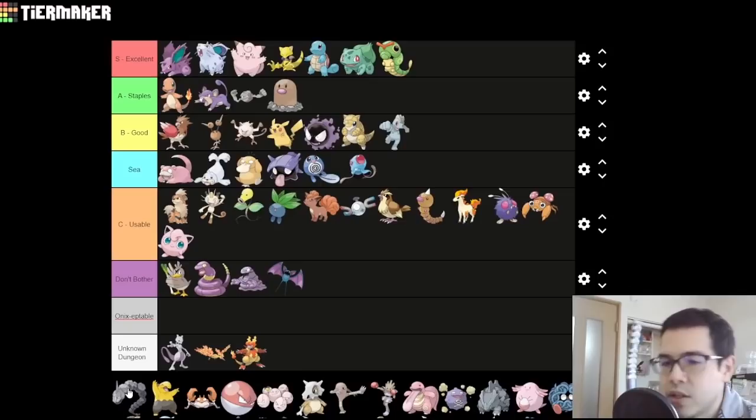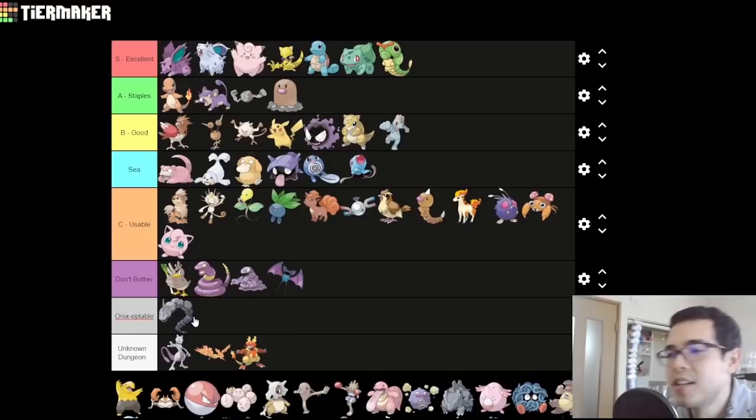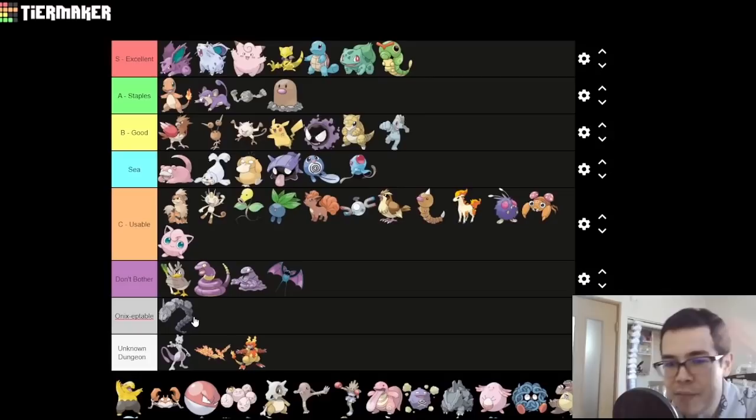Onix — you guys know I don't like Onix. But we do our best to be objective. In Gen 2 and beyond, we can't in good conscience put Onix as the worst Pokemon in the game because you can evolve into Steelix — it's not great, but it's fine. But in FireRed and LeafGreen specifically, Onix is the worst Pokemon in the game. At least I care enough to give it its own tier. It's just useless — it doesn't wall anything because even though it has really good defense, it has awful HP so it still dies. Obviously it dies to bubble. And what are you going to do in return with 45 attack? Absolutely nothing. Steer clear of Onix, please — if not for your sake, for mine.